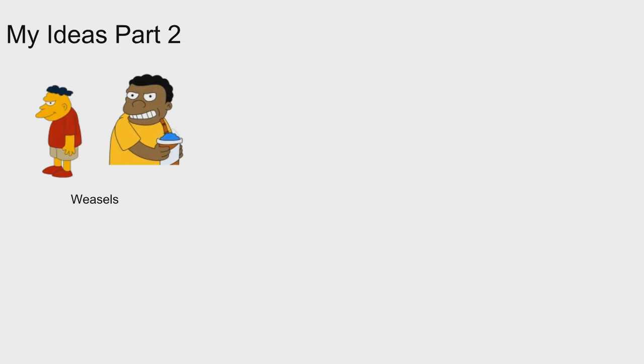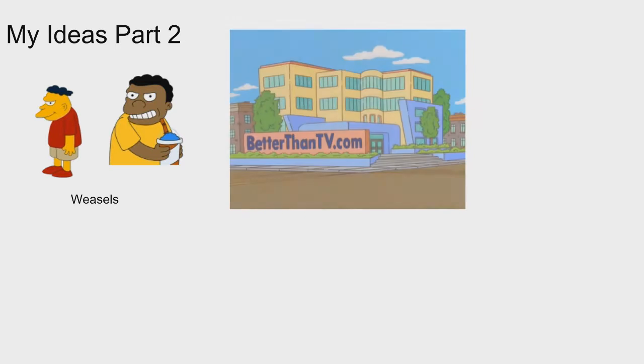My next characters are the Weasels — two younger guys that hang out with Nelson. They haven't really been seen in newer seasons but were quite prominent earlier; they're basically Nelson's assistants. There's the yellow weasel and the black weasel. They could be called Weasel One and Weasel Two, or combined into one character. It might be hard to come up with separate tasks, so combining them might be best.